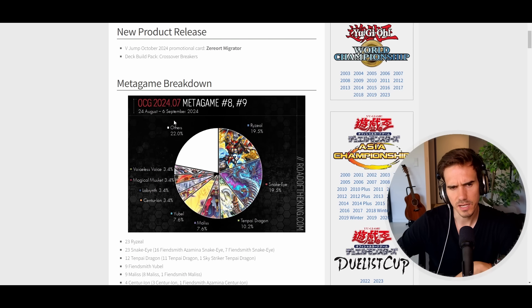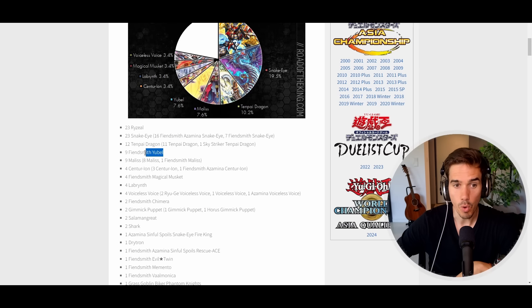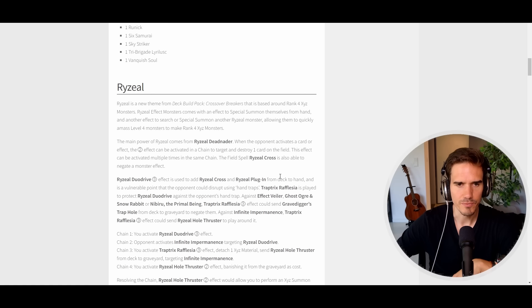Notably, there are also 9 Malice decks — the new cyber dimension shifter 'banish your own cards' archetype. Sky Striker Tenpai Dragon Fiendsmith and Voiceless Voice are still in the mix, alongside smaller decks appearing from time to time. Tenpai Dragon remains my personal pick for most represented deck at Worlds, since Malice and Raziel are not legal there.